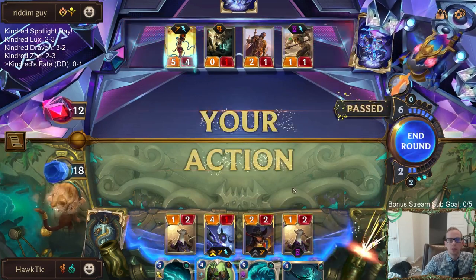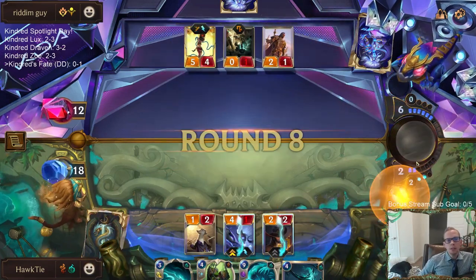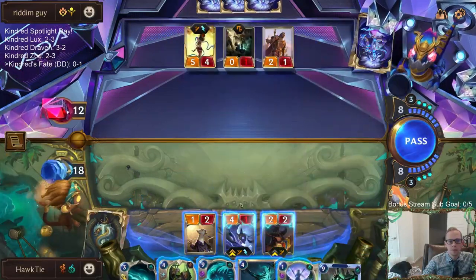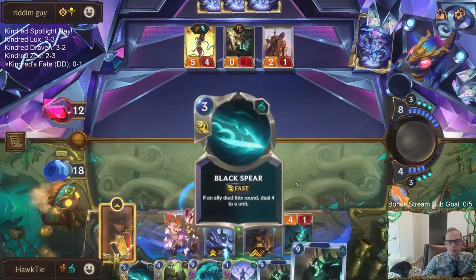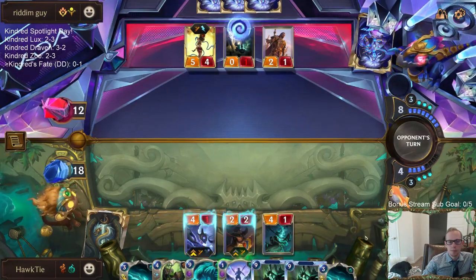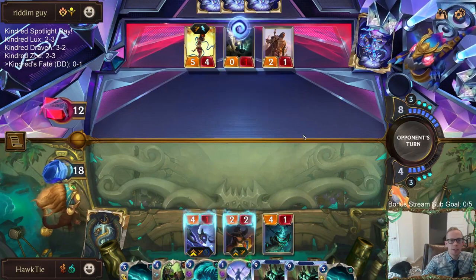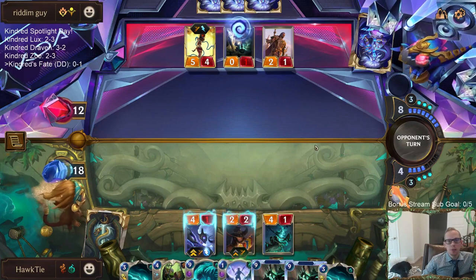I'm basically trying to turn on Black Spear before they could empty their hand for Super Mega Death Rocket, or maybe they have multiple units in there.